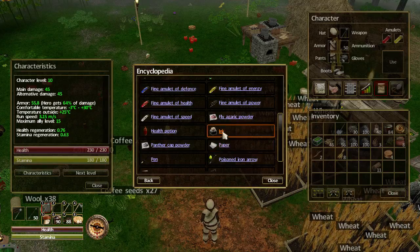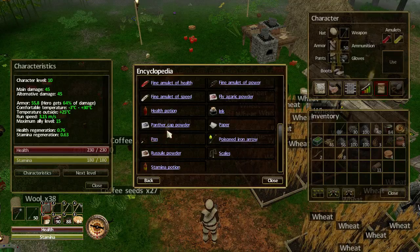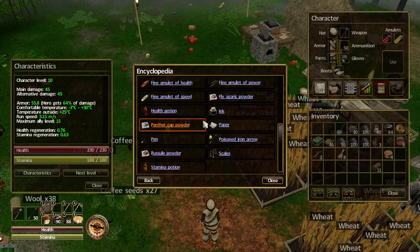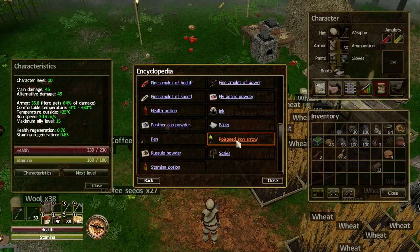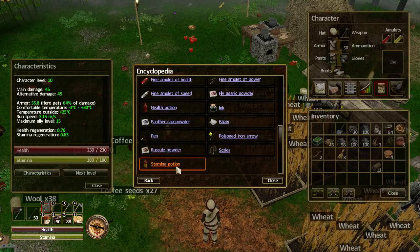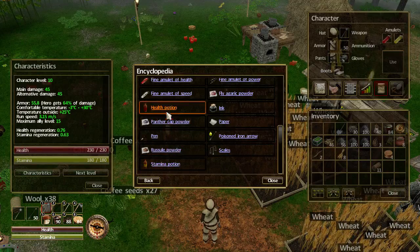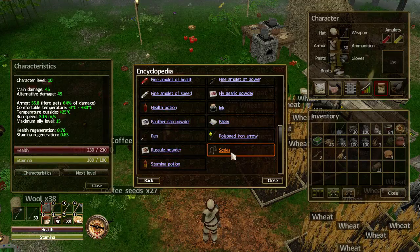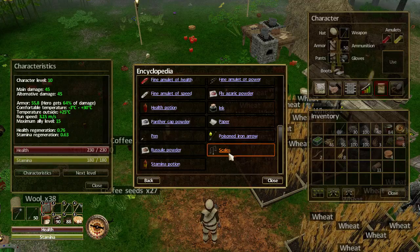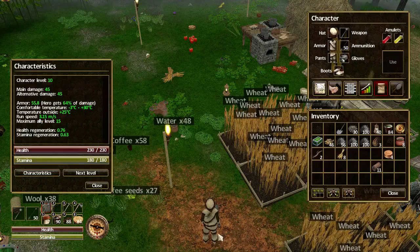Ink - and there's paper here, so they're obviously going to be used together. And a pen. So yeah, we can make powders. For some reason I can now make burning iron arrows and poison iron arrows. And look at that - stamina potions! So we're definitely going to have a look at the potions. And some scales. That's all the new items.